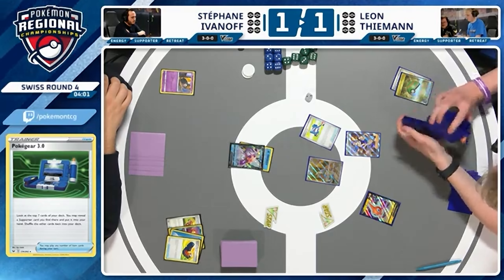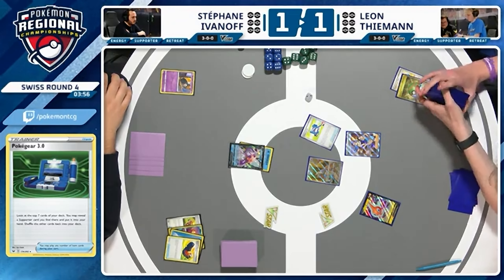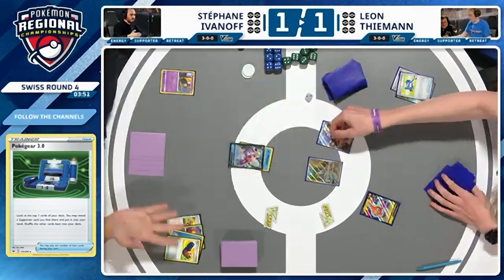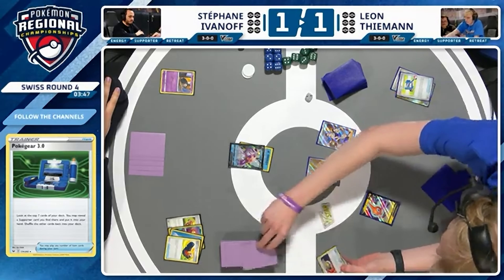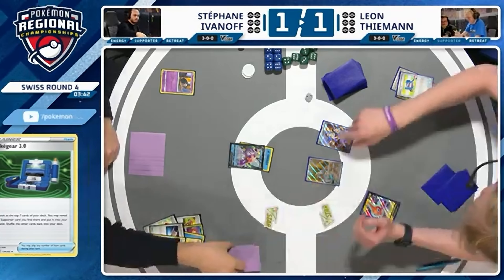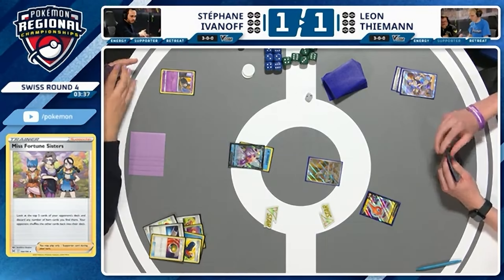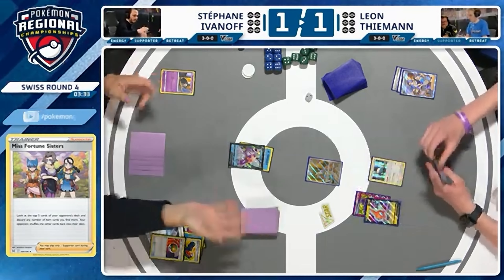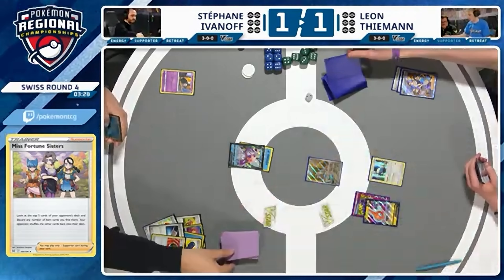Let's see what this does here. I don't think it has many options for other supporter cards. Misfortune Sisters — you look at the top five cards of your opponent's deck and discard any items you find there. If you dream a scenario, getting rid of Switch and Prime Catcher would be huge. Here we go — there's that Froakie again. Night Stretcher, Nest Ball and Buddy Buddy Puff — particularly good cards that Stefan would want there, actually. Three items discarded — great hit, of course, thinning out the deck as well. However, we talked about how hard it is for a control deck to actually go through all of Stefan's deck in the remaining time, so it might not be as huge of a factor.